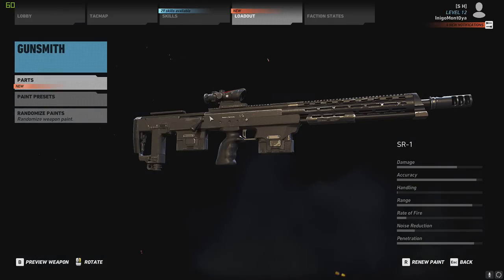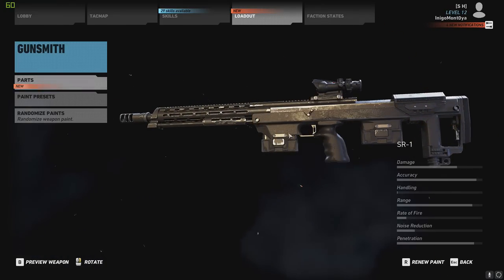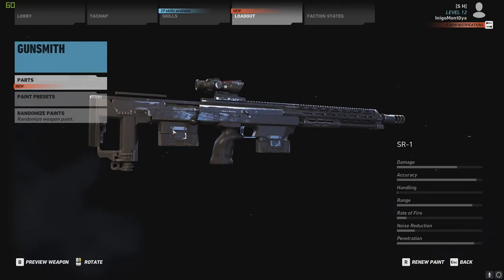What's up everybody? Just came across a really interesting rifle. This is called the SR-1. It's a sniper rifle, and I believe it's also chambered in the .338. This is actually a bullpup. It's a little bit deceptive because there's a spare magazine where a normal gun would have a magazine. This is just the spare mag. The mag that actually feeds the gun is back here.